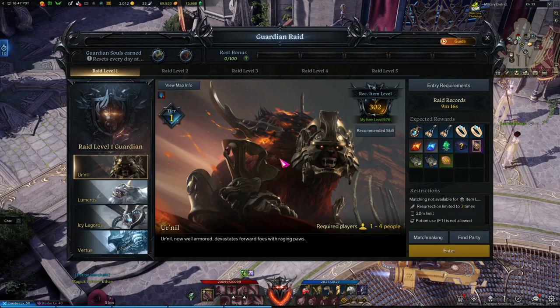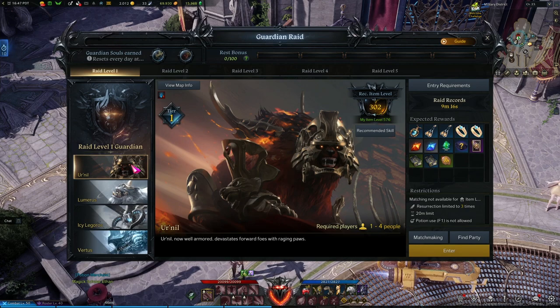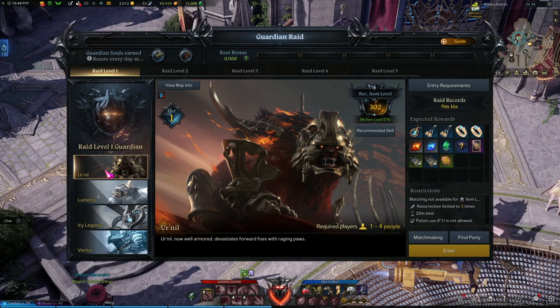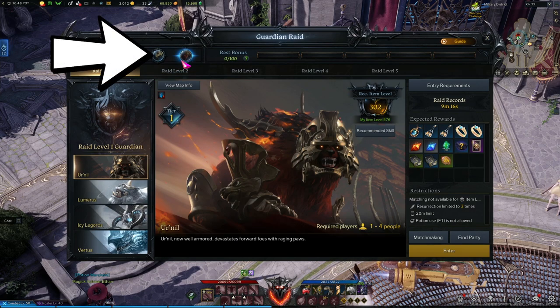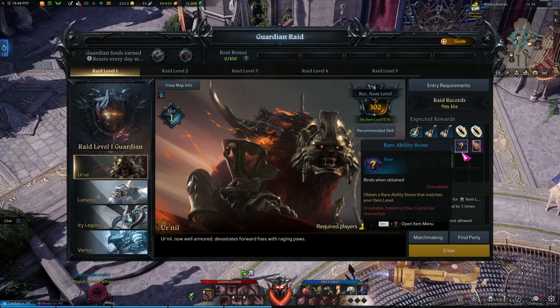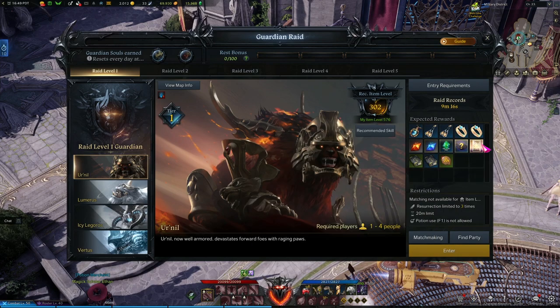The first guardian raid boss, Urnul, is basically going to be a big tanky sponge — light on mechanics, very much an introduction to this content. Guardian raids are going to be a little more difficult than chaos dungeons. There is very much a chance to fail, especially if you get a bad group. It's very unlikely on this first one since it's the simpler of the bunch, but it's also very often everyone's first time doing something like this. Don't worry about it — if it happens, pick yourself up and try again. You get to do this twice a day.